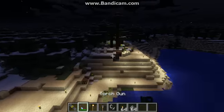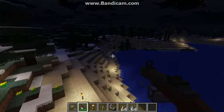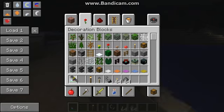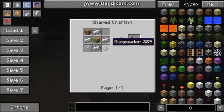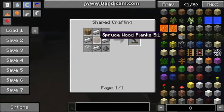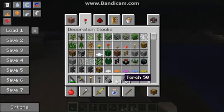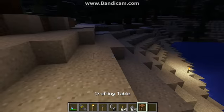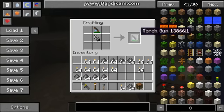So instead of just placing down a torch randomly like you would usually do — boom, torch placed. The first thing I'm going to go over is the torch gun. To make it you're gonna need one gunpowder, one glass, four iron, and two wood planks of any type. That'll make an empty one, and then to make the loaded one you just need to take that empty one and put it with flint and steel — that's how you reload it.